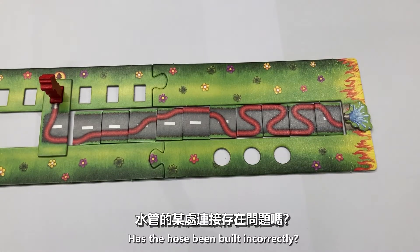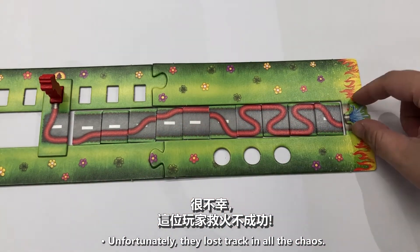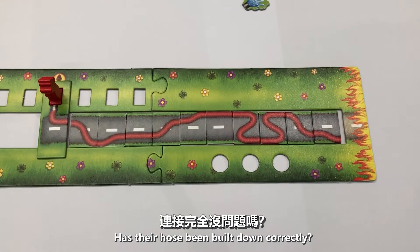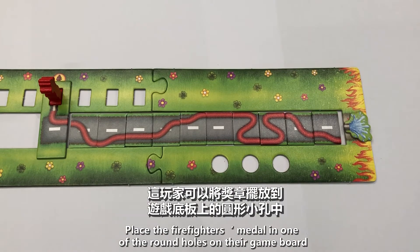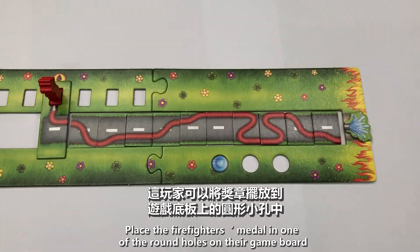Has the hose been built incorrectly? Unfortunately, they lost track in all the chaos. Return their incorrectly placed tile and all tiles to the right of it to the center. Has their hose been built correctly? Brilliant — they are awarded a Firefighter's Medal. Place the Firefighter's Medal in one of the round holes on their game board.